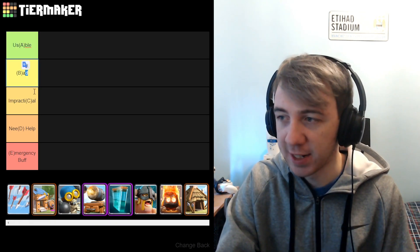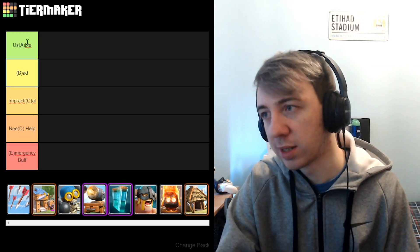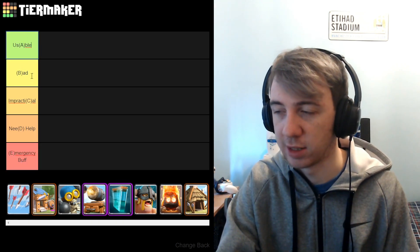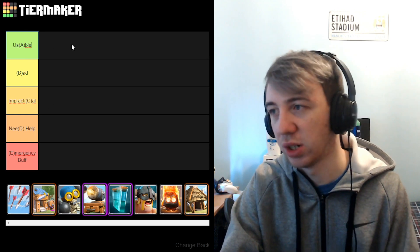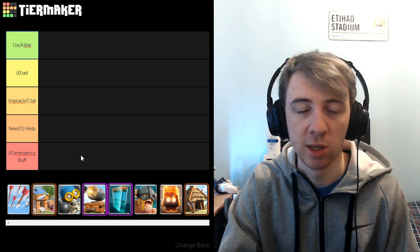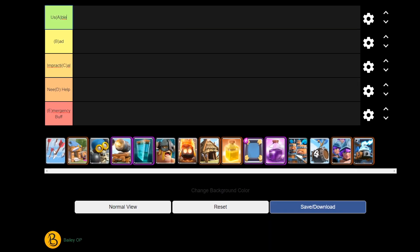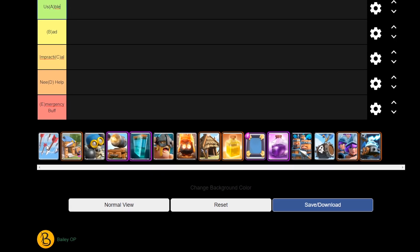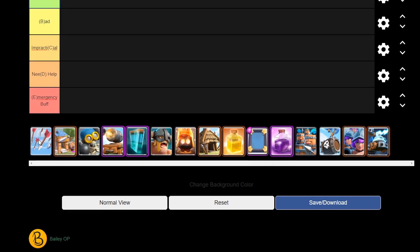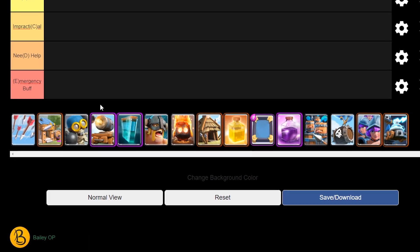The categories we have are Usable, Bad, Impractical, Need Help, and Emergency Buff. They're all a little bit jokey because they're just trying to fit the letter theme. Essentially, the top tier is the best of the worst cards and the bottom tier is the worst of the worst cards. I've picked 15 cards here — they're in alphabetical order, I think. They're not gonna be the same worst 15 for everybody, but for me these are the worst 15 in the game.